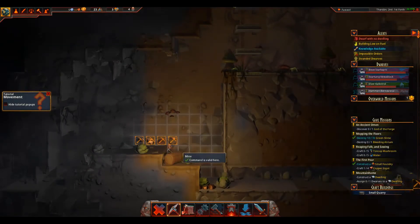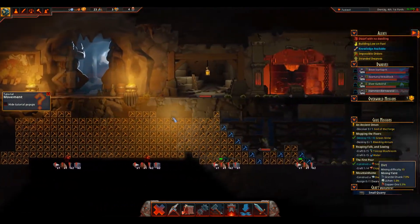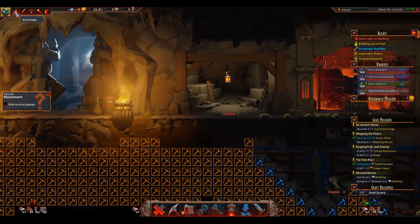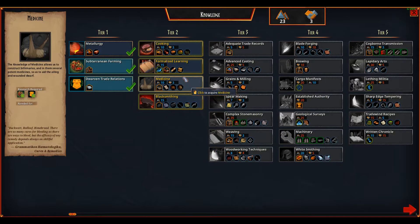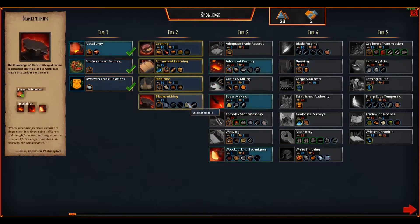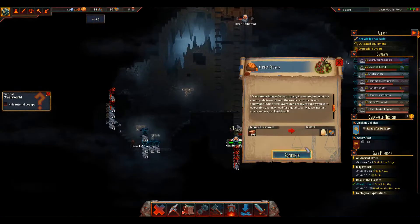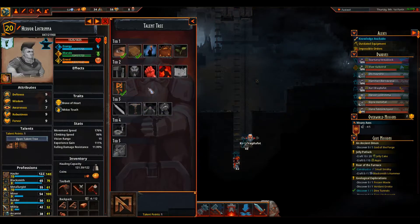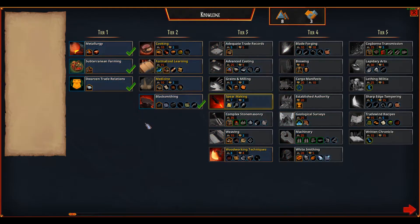There obviously remains the colony management portion of all this, and quite frankly, as of right now, there is not a lot to speak of. There are several stats for you to care about, but all of them can be taken care of by having enough coin, food and ale. So after you get a steady supply of those, you don't really have to pay much attention to them. Each dwarf has its attributes, traits and skills, helping them specialize in a certain profession and giving them various buffs. Traits are randomized, but the skills of the dwarves are something you can pick for yourself, making a dwarf specialized in things such as smithing or slaying foes.